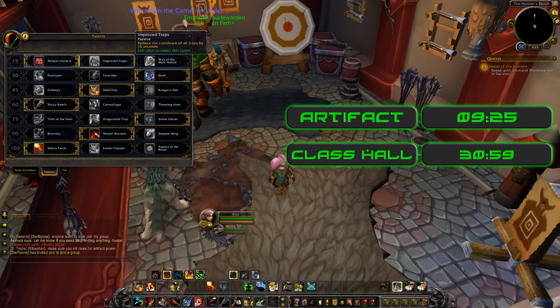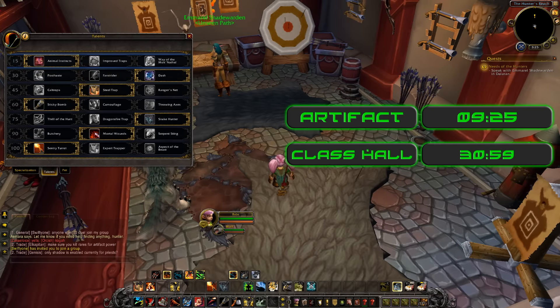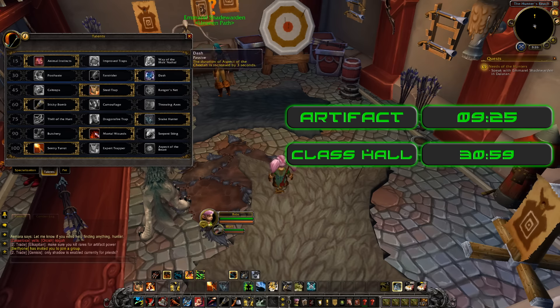The talents I've chosen are kind of guesses for leveling — I could be completely wrong on some of them. I was considering Way of the Mok'Nathal: attacking with Raptor Strike grants you a stack of Mok'Nathal Tactics, increasing your attack power by 5% for 8 seconds, stacking 5 times. It's entirely possible we can keep that up while leveling, so I might switch to that at some point. Improved Traps reduces the cooldown — we've got things like Steel Trap, Explosive Trap, Tar Trap. I chose Animal Instincts: when you use Flanking Strike you gain a random buff from the instincts of your pet. I don't know how that works, can't wait to find out.